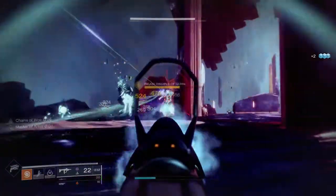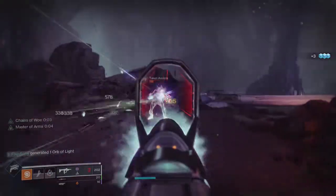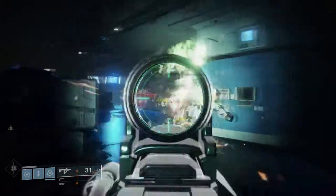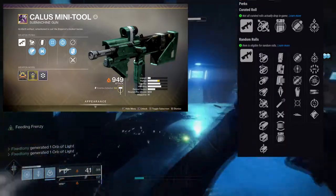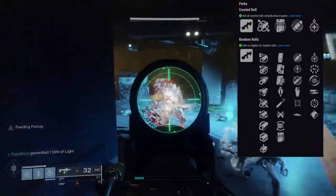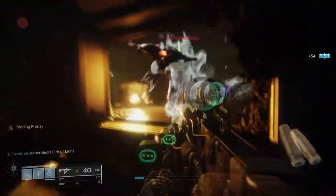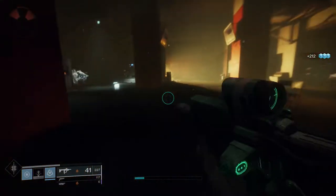The first one is actually a gun I've used before and always kept right next to my Recluse because it's almost exactly the same. It's called the Calus Mini-Tool. The roll I ended up getting was Hammer-Forged Rifling, Ricochet Rounds, Moving Target, and Feeding Frenzy. So I'm like only two perks off from being Recluse right here. This gun is fire — it's solar and honestly one of my favorite guns for both PvP and PvE.